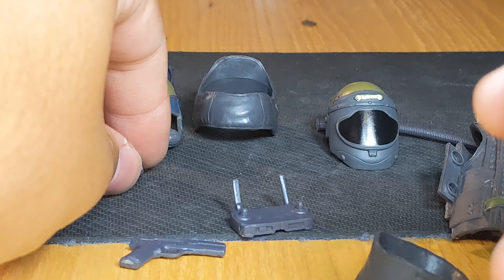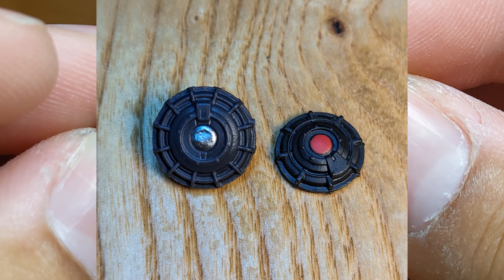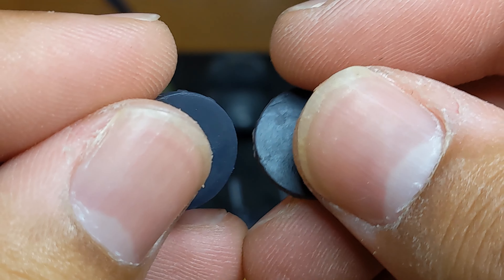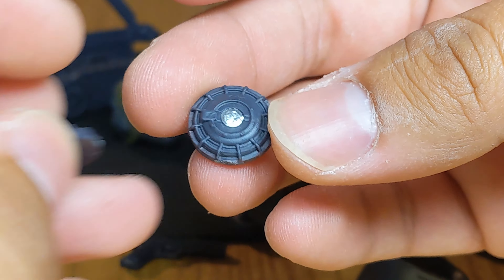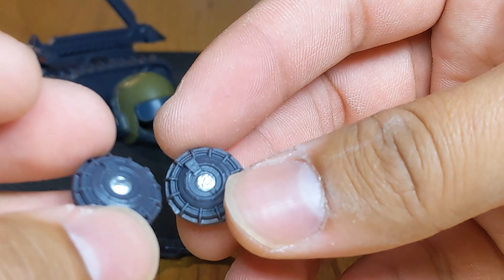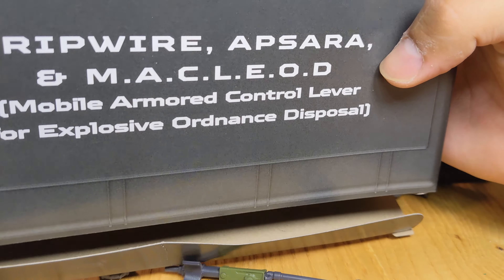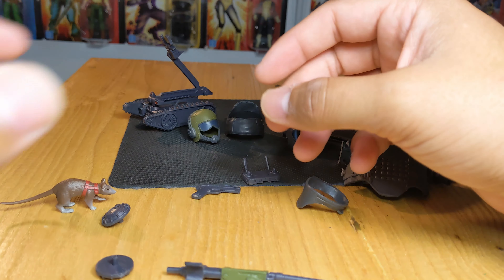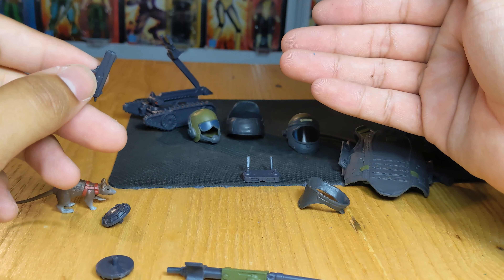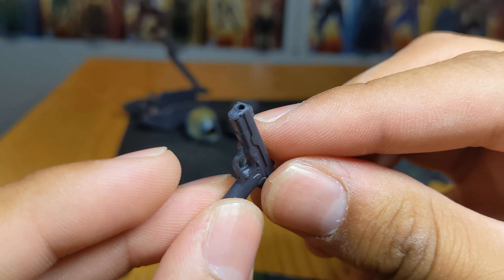We get two mines, very different from the ones that came with Firefly. The pegs are different — they're much bigger — and this time they have a silver top rather than red. Some people are complaining asking why he has mines if he's the one looking for them, but the vintage one came with its own mines as well. His file card says he's an explosive expert, so he may be looking for mines but also placing them — leaving a little surprise for Cobra.